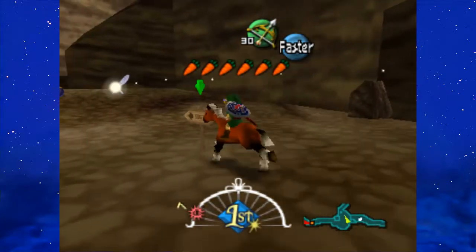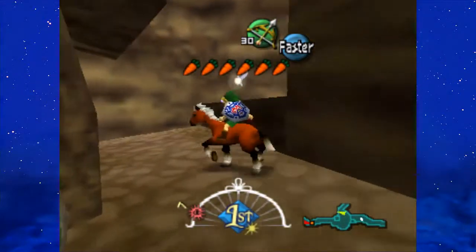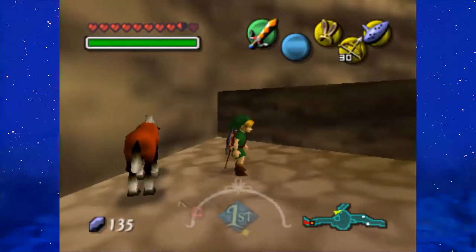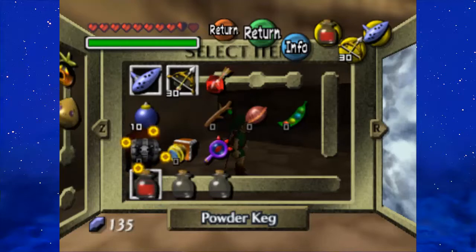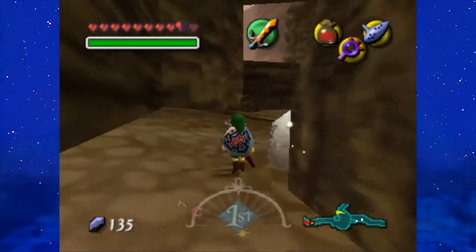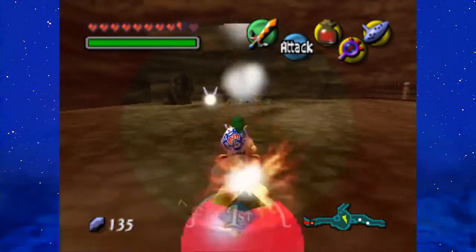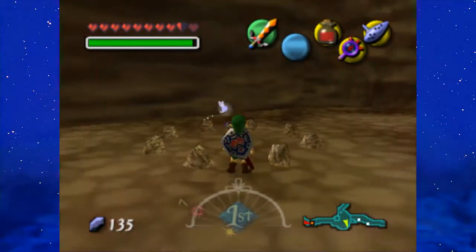Now there's this guy up there — he'll come into importance later. Right now, I just want to go ahead and take care of these Bomb Chus. Come to a stop and get down. I actually want to put on both the red potion and the Lens of Truth, because if we check this stone right here, it'll say that there's somebody nearby who is invisible. We'll go ahead and look around and — sure enough — there is somebody over here.